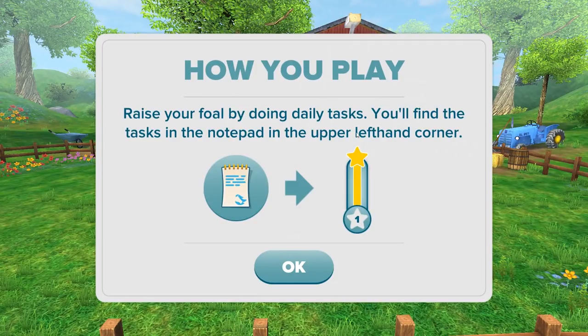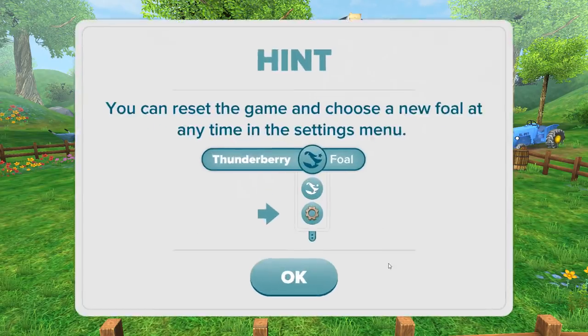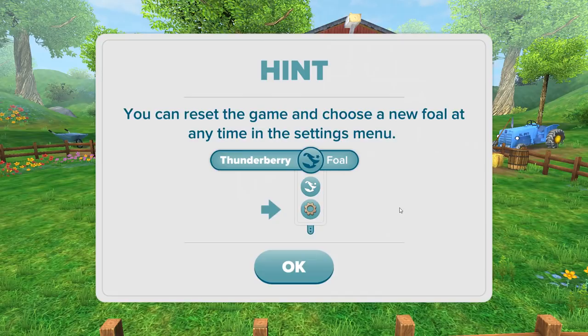Raise your foal by doing daily tasks — you'll find the tasks in the notepad in the upper left-hand corner. A lot of you are probably wondering how long it takes to raise your foal. If you log in 10 days in a row you'll raise your foal from level 1 to level 10 in those 10 days. If you forget to log in, it'll just take whatever 10 days out of order that you visit. Basically it takes 10 days of getting into the game and doing the daily tasks — not just 10 days passing in real life. You can reset the game and choose a new foal at any time in the settings menu.